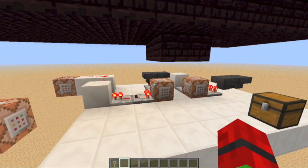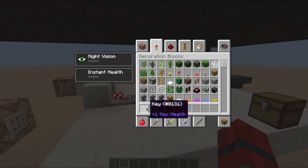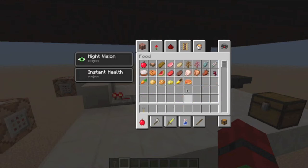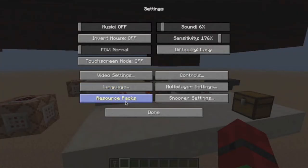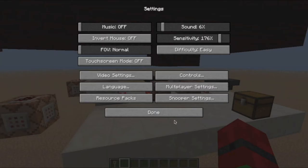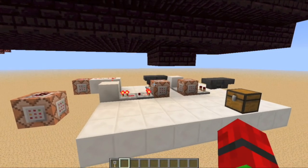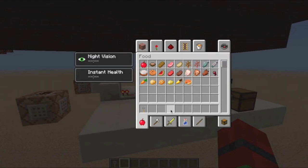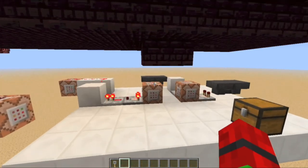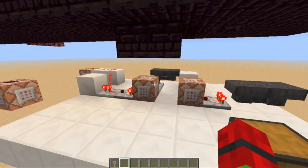Now you're probably wondering how did I rename the trip wire hook key and rename and retexture a golden apple to a dead bush. That's very simple — I used the resource pack I made called key resource pack. Not very creative, I know. But you can change item names in a resource pack, change the texture, and you can use the clear command with this concept.